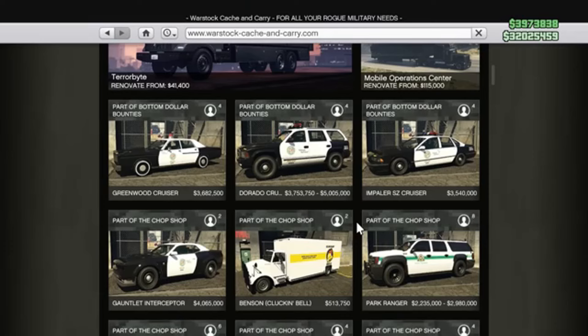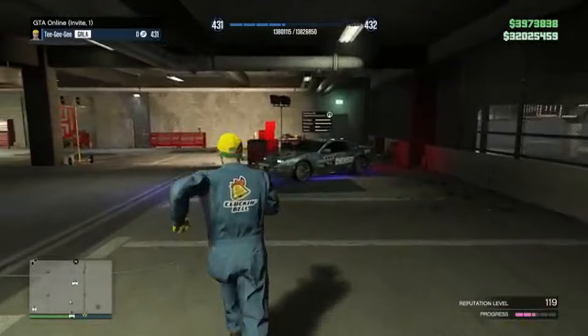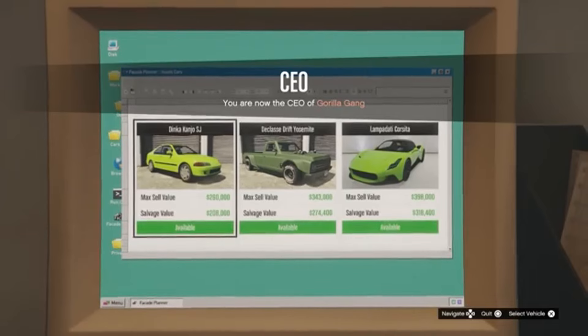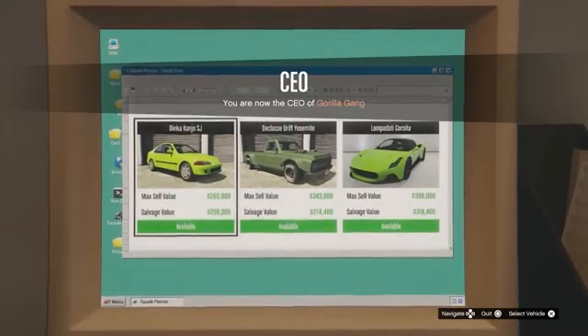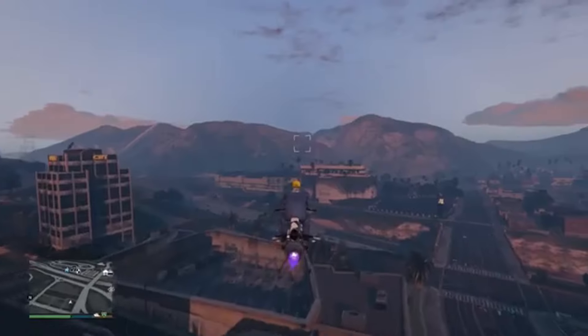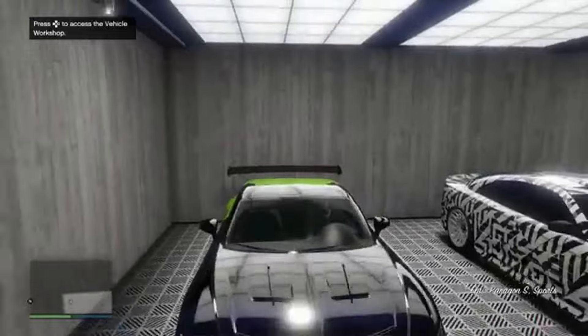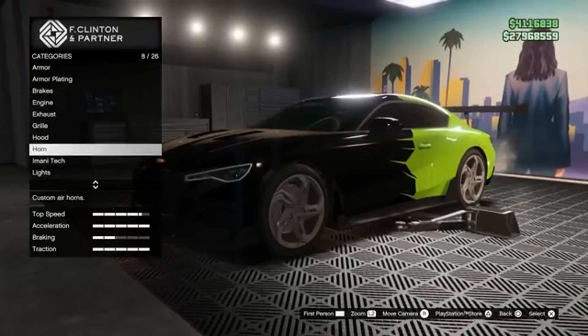If you're looking to enforce the law in style, more stock has got you covered with three new police cruisers. The Greenwood Cruiser, Dorado Cruiser, and Impala SZ Cruiser are your new tools of justice. Sure, they come with a hefty price tag of around $5 million each, but hey, protecting Los Santos isn't cheap, right? Down in Southern San Andreas, the classics get a revival with the De Clasio MY1500 — a throwback with modern flair, perfect for those who appreciate a bit of nostalgia in their garage. A welcome addition to any collection.